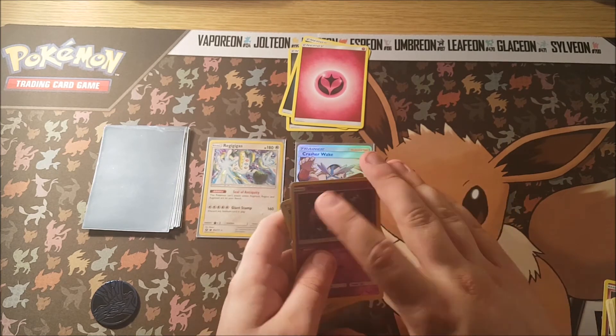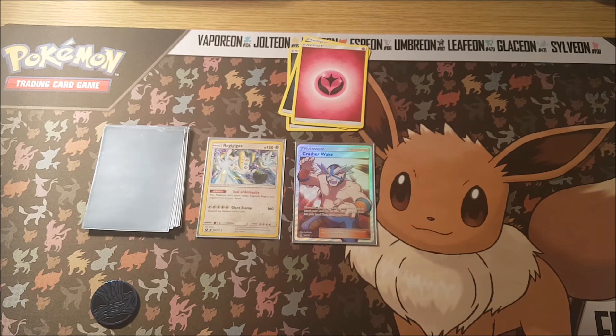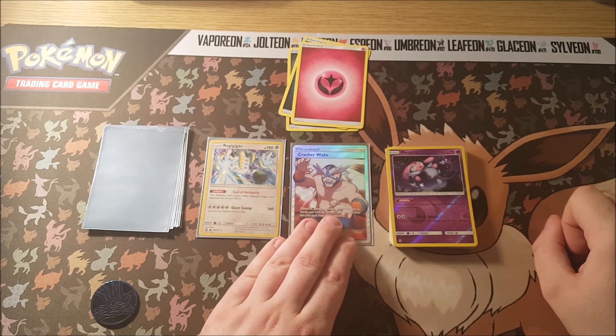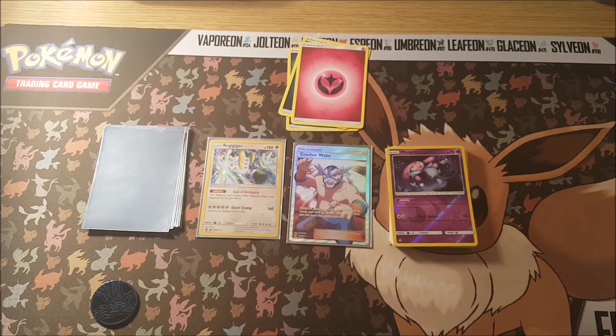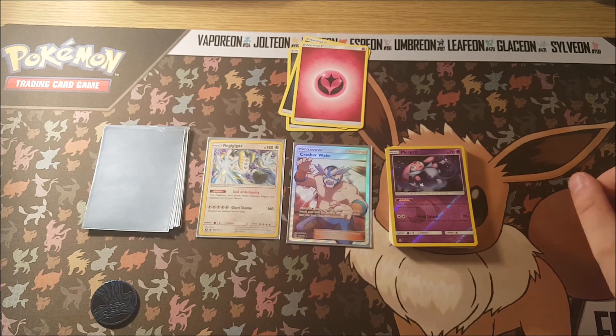The reverse holos we ended up getting were Marshadow Spirit, Lycanroc, and Escape Rope. Nevertheless guys, if you did enjoy the video please leave it a like and subscribe for more Pokemon, YuGiOh, and other trading card game content. If you're interested in the trading card game I'm creating, check it out in the description — I'll leave a link to my YouTube channel where I'll be uploading videos for that. Also if you're into Fortnite and would like to see me stream, check out my Twitch channel in the description. Thank you so much for tuning in — I'll see you in the next one!